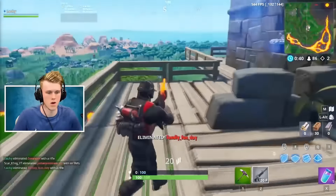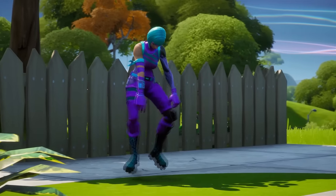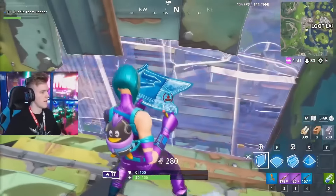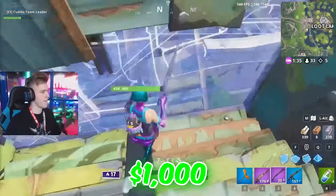That takes us to the number 9 position, and we have Wonder. Wonder is definitely one of my favourite skins on this list. If I had to buy an exclusive skin, this would be one of them — I think the design is really sick. But again, you had to buy a brand new Samsung Galaxy phone in order to get this, which would set you back around $1,000.